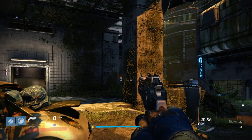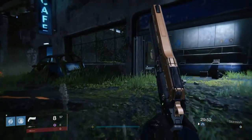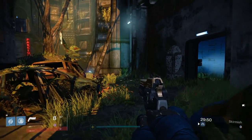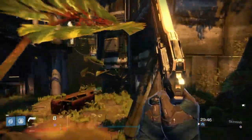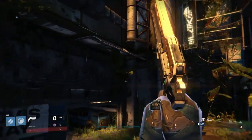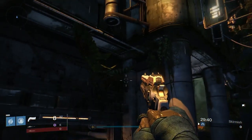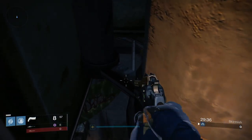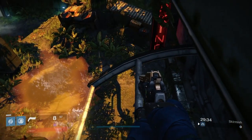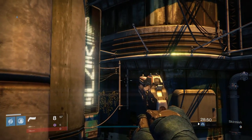Welcome back to a brand new Destiny video. This is another episode of hidden spots in the Destiny Crucible. Now that private matches are finally out, we're able to roam freely on all these maps for as long as we want. I was basically just waiting until private matches came out so I could finally show you guys some more of these hidden spots without having to worry about getting killed or getting maps randomly in the crucible playlist. First off, we're here on a spot in Asylum.